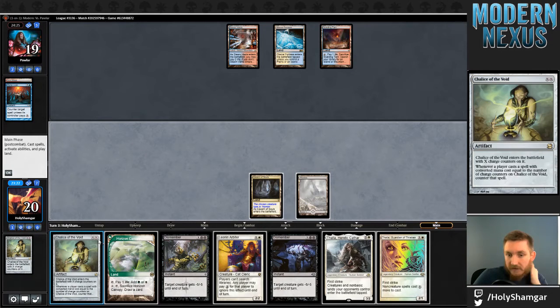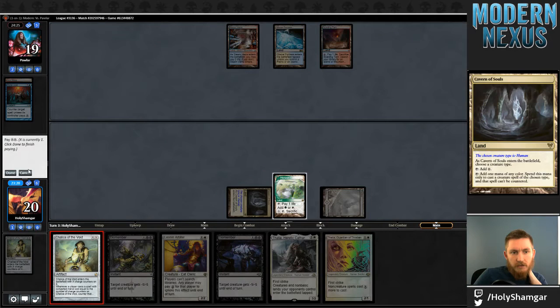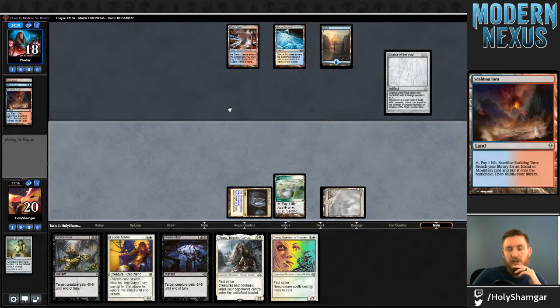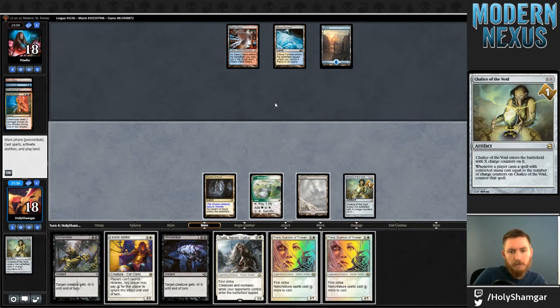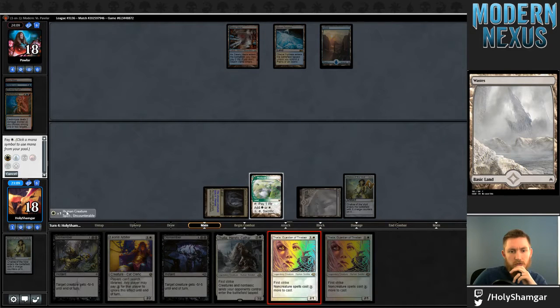I kind of want to keep playing the Chalice game before we get to Cryptic — obviously Cryptic can bounce it. Having two Dismembers here is a little discouraging. We also get Snapcaster next turn, so I think doing this first is relevant. Getting that Electrolyze out of their hand is pretty good for us — we have a lot of threats that die to Electrolyze.